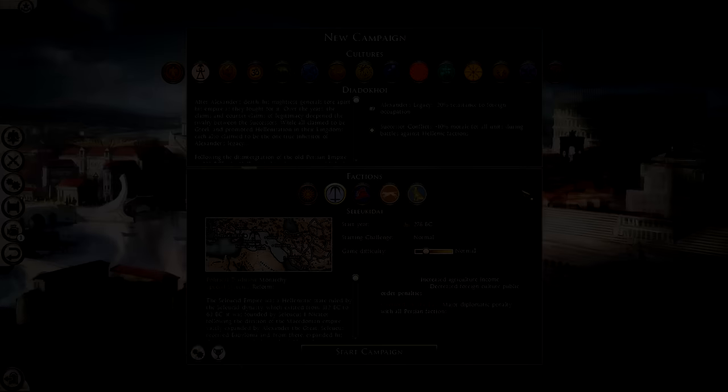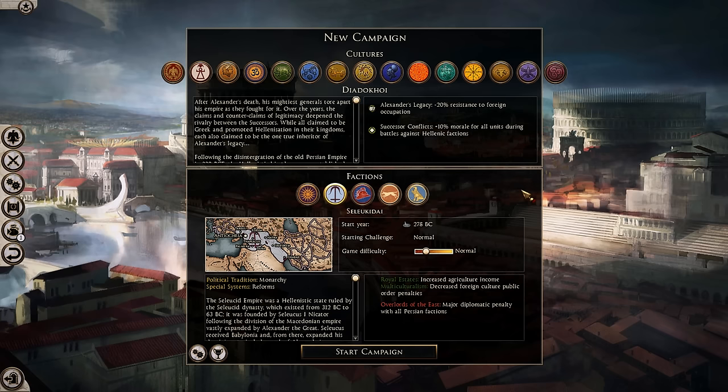Welcome to another faction overview for the Divided in Paral overall mod for Total War Rome 2. We are checking out the Seleucids in our latest faction overview for the 1.3.3 update. That's right, we're going back and revisiting the Seleucids.